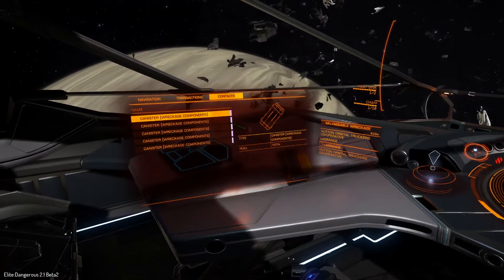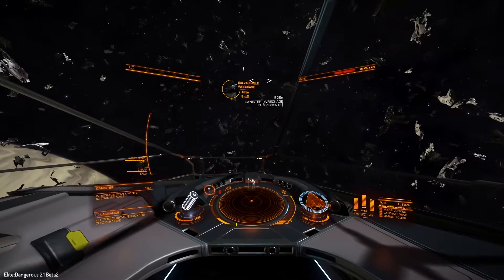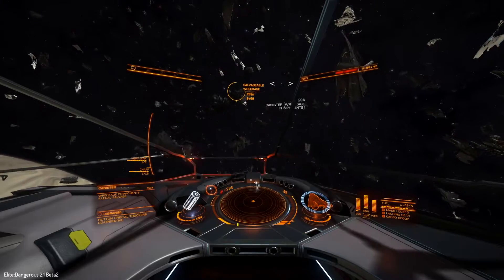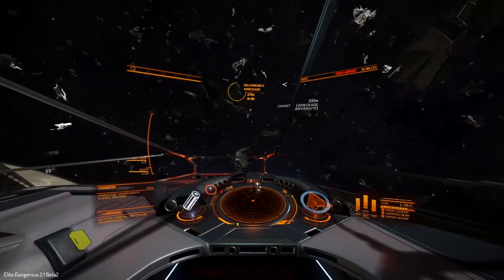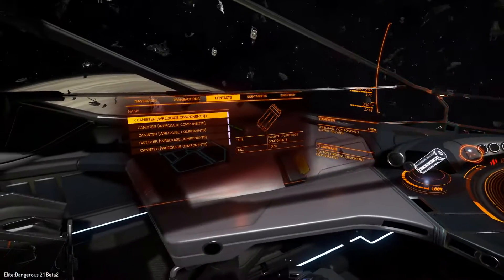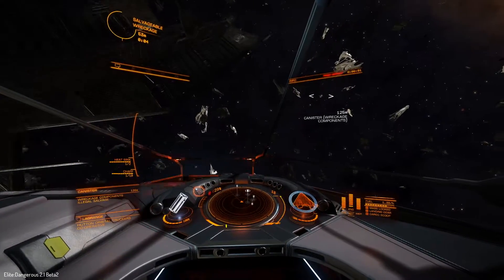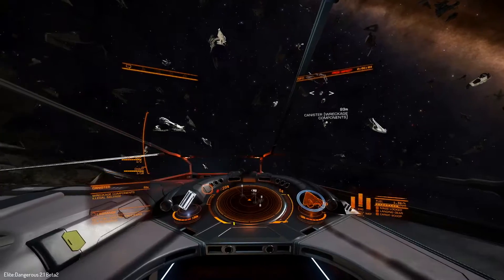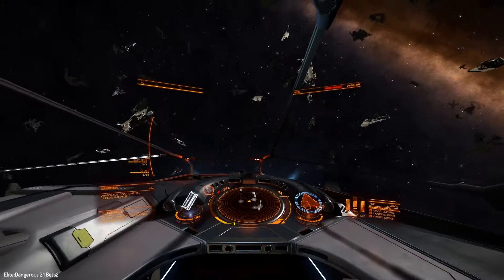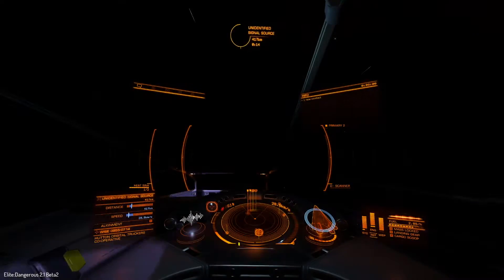Since I do not actually have any cargo space on my Fer-de-Lance, I decided I would just move on. You can see basically what this looks like — some of the wreckages of Imperial ships and also possibly a Viper or two. Pretty big fight.